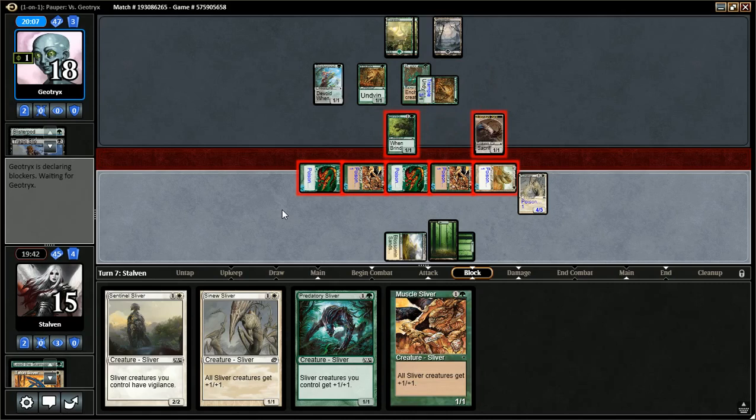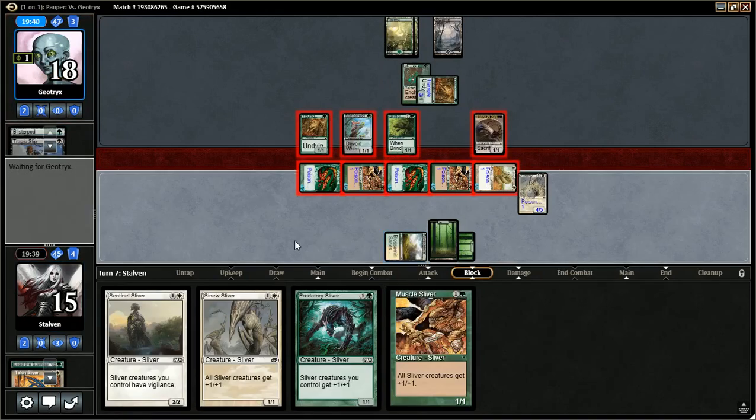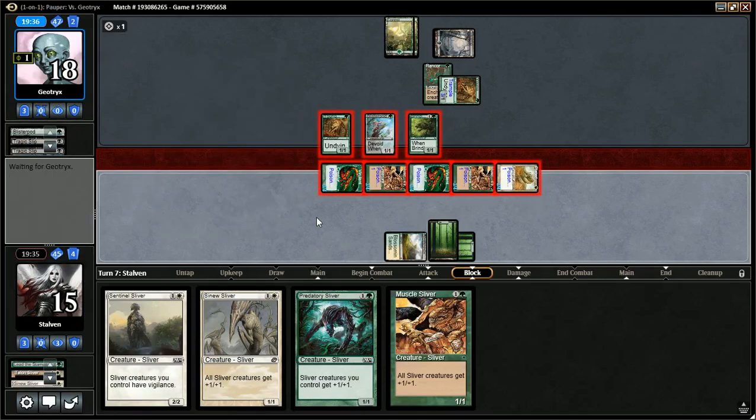I have double poison, but he may just block everything. He's taken four damage and two poison. None of my creatures die — that's a plus. He loses all of his creatures, but a few of them come back, unfortunately. He's got triggers — Tragic Slip. Same difference.